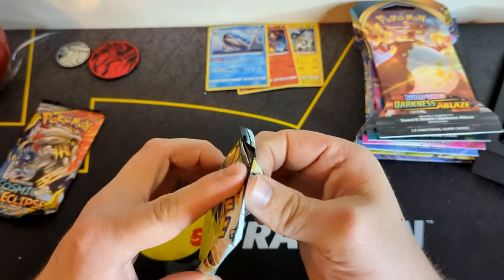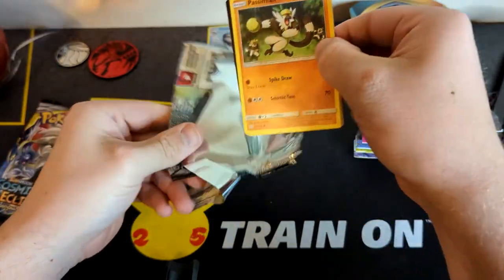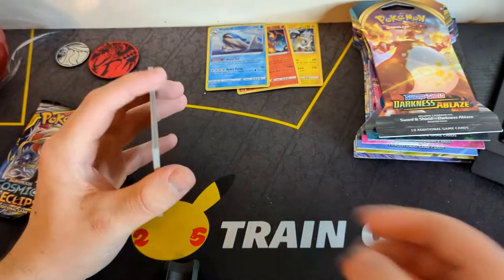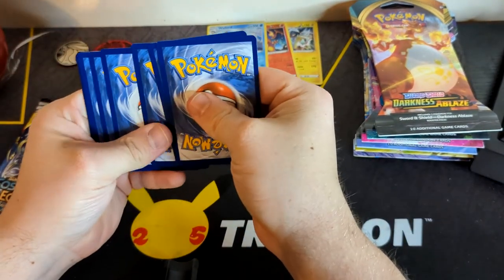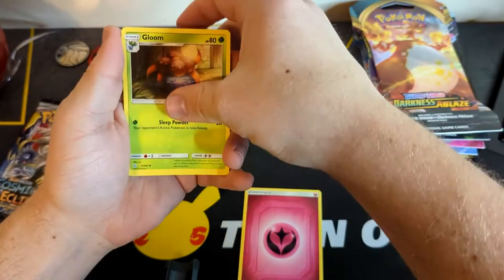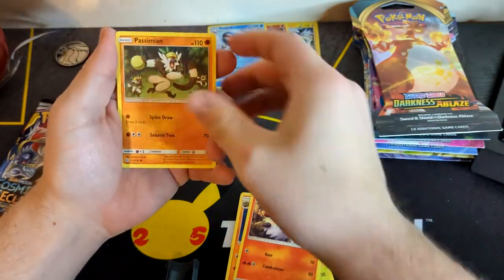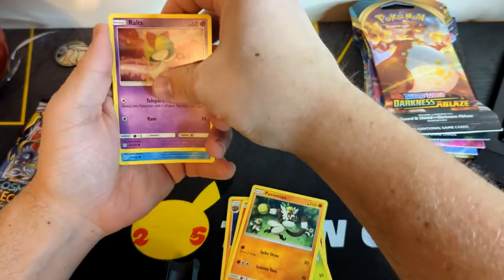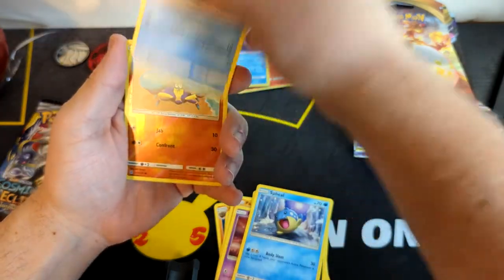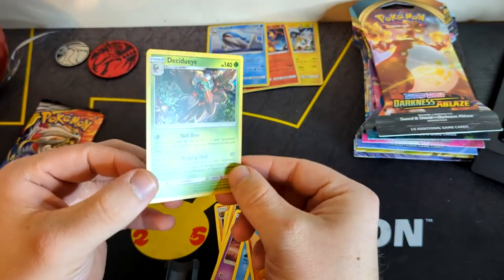If they were going to be any set to renew our luck in, it would be Cosmic Eclipse. Everybody loves Cosmic Eclipse — it has got some really, really cool tag team arts and cards in there, and you can just get amazing pulls from this set. This set is a favorite by many. Energy, Discontinued Fairy Energy, Gloom, Rampardos, Larvesta, Passimian, Rotom, Alolan Meowth, Spheal, Sneasel, a Reverse Crabrawler, and a Holo Decidueye.